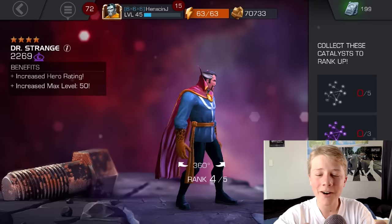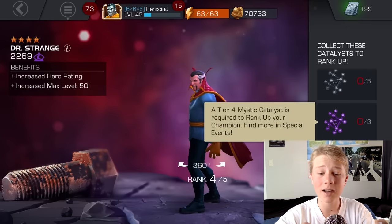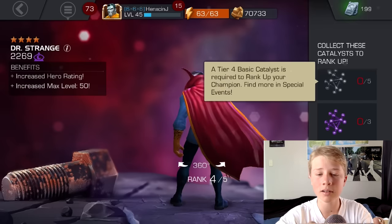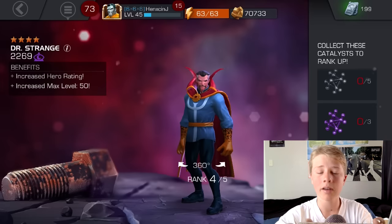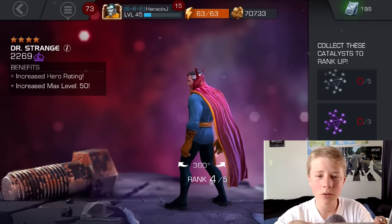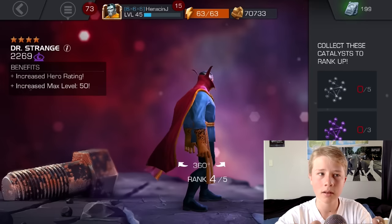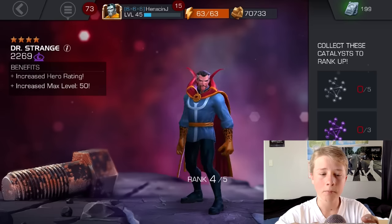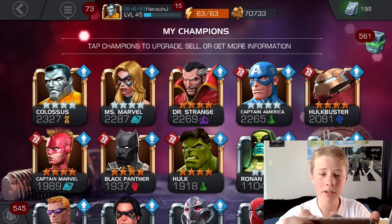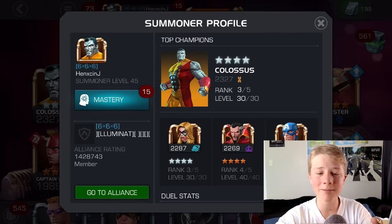Rank 5 — oh my god. Rank 5 requires two alphas, three mystic class catalysts, and five basic catalysts, plus an Ascension crystal. And extremely good luck, which I don't seem to have. In this video we used like 70,000 to 80,000 gold, but it's worth it — he's absolutely such a beast now. He's my third best character — he overtook Captain America!